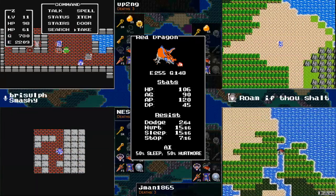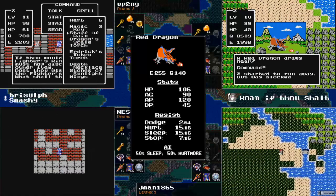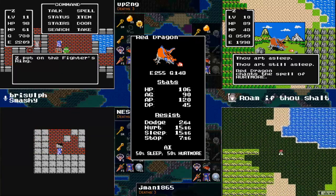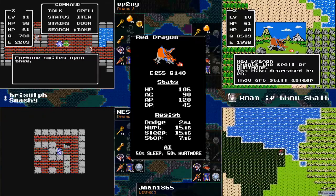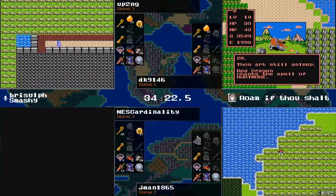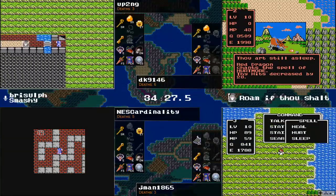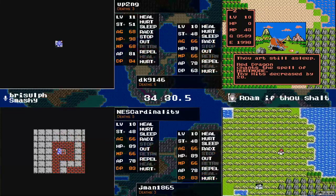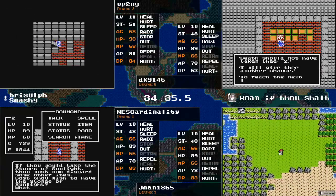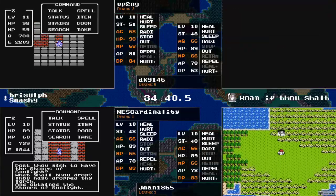We actually haven't seen any of the spike spots yet. NEScardinality is back into Garen's Grave, going to go deep and get the Stones of Sunlight — they're down here. Stone Man is the spike spot in the Swamp Cave. This is a good play for NEScardinality as the side passage does have the Stones of Sunlight. It's really going to come down to who can find the best grind looking forward. Everyone's kind of out there in the same rough area, just trying to find the best way to move forward.